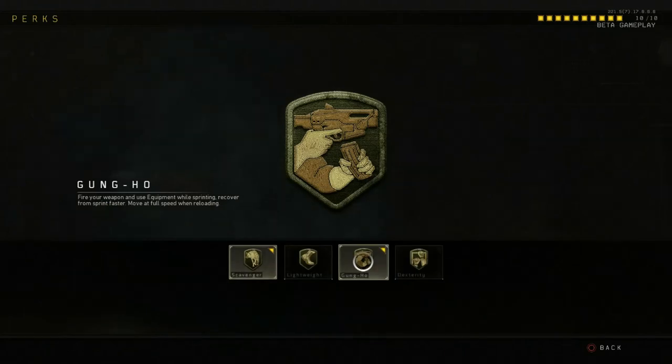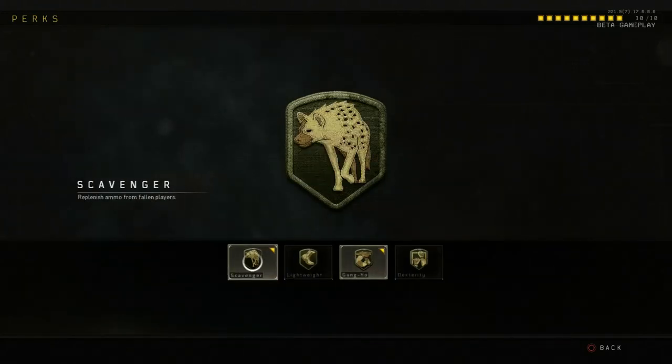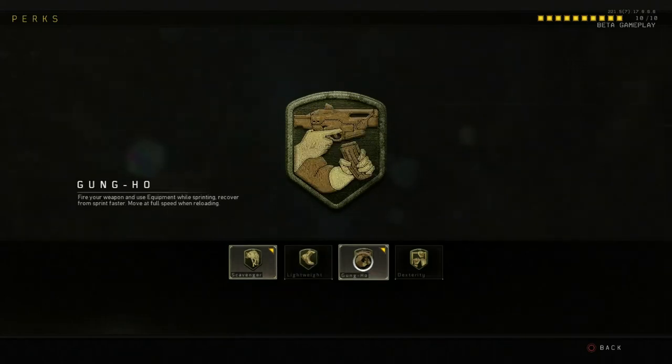For Perk 2 I selected Scavenger, which replenishes ammo from fallen players. I'm a lot of times out of ammo, so for me it's also kind of a must. And then I also have the Gunho attachment, which lets you fire your weapon and use equipment while sprinting, recover from sprinting faster, and move at full speed when reloading. I like that one a lot.